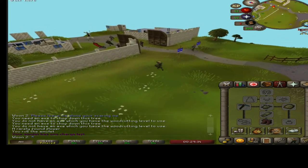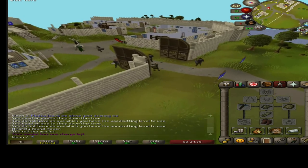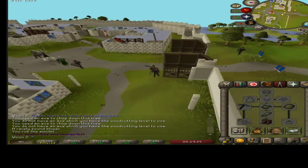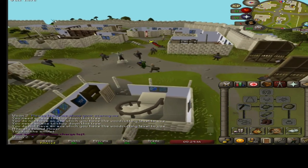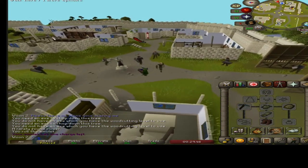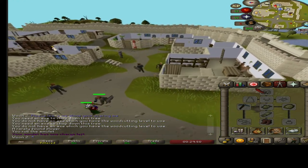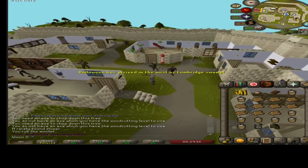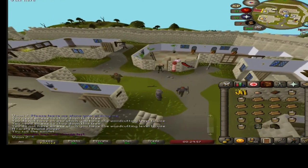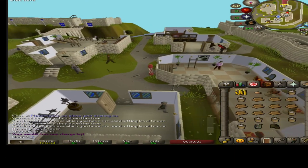Once you're in Falador, go over to this side and look for the red spinny thing — that's where you need to go. Go this way and talk to this guy, he's the hairdresser.